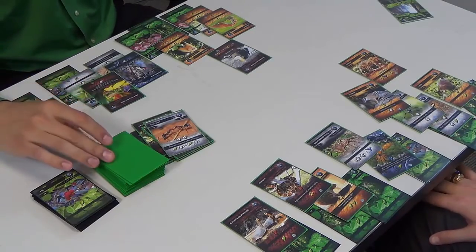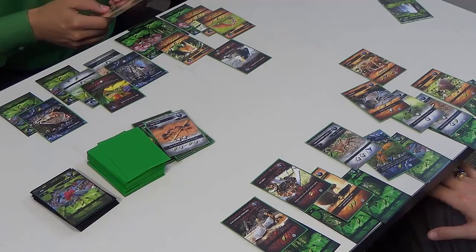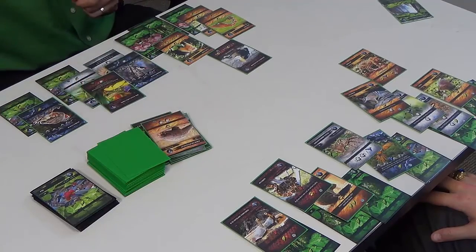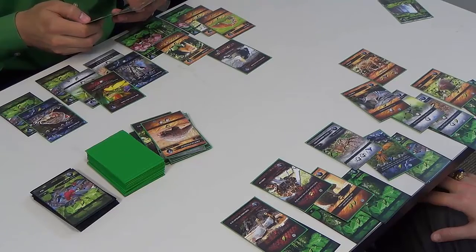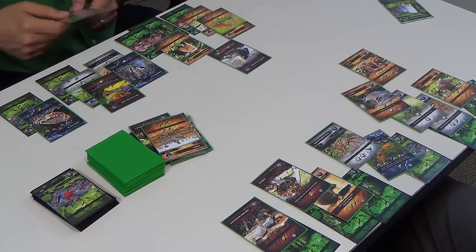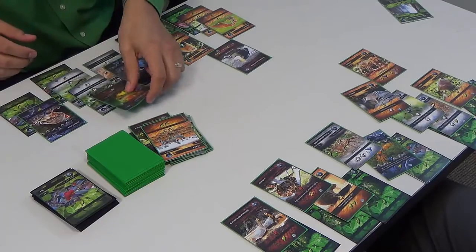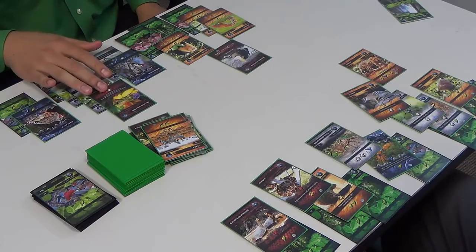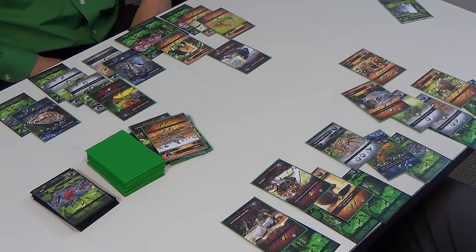My hand is looking pretty slim right now, so let's try to replenish that — I'll draw again. That's two actions. One of the ones I picked up was a praying mantis, which is nice because it allows me to eat other tier one bugs. I'll slip this guy right in here — a bug who eats bugs, who then gets eaten by a frog. Makes me think of the circle of life! That's worth two points, so I'm now getting 16 points a turn. Add that on to my 51 — I'm at a nice 67.